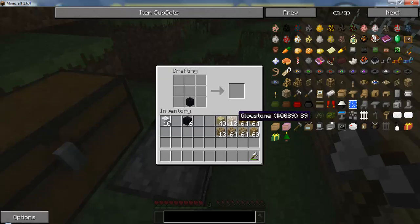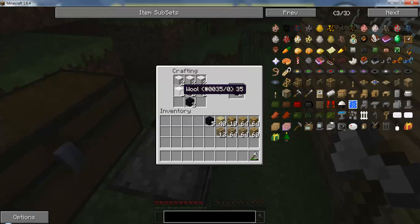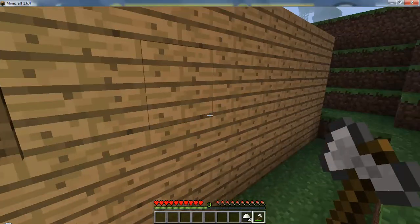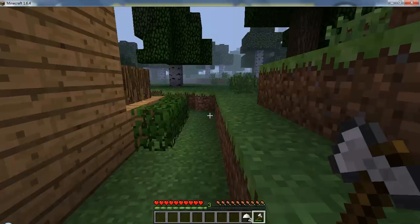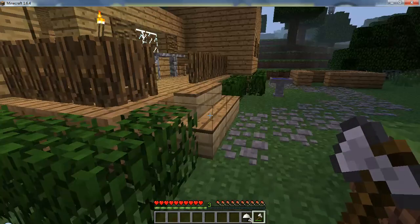I've been looking forward to making lamps. So what you do is put an obsidian piece on the bottom, a glowstone piece in the middle, and then a fireball around it. We get four lamps out of that. Now it's time to go place them around our house.